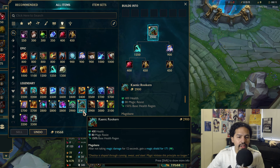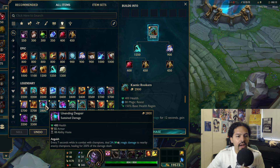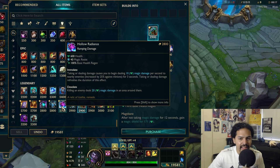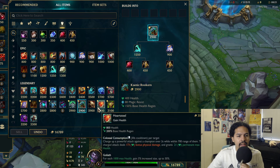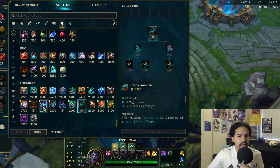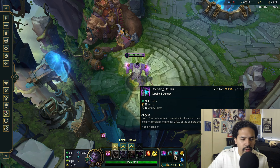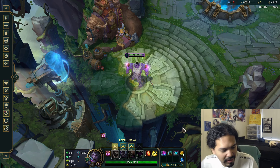Today we're going to be talking about Kaenic Rookern and Unending Despair. But first, I want to go test Hollow Radiance on the grubs real quick — let's just go do it. I want to see if the explosion works.